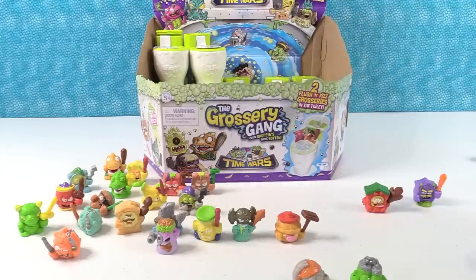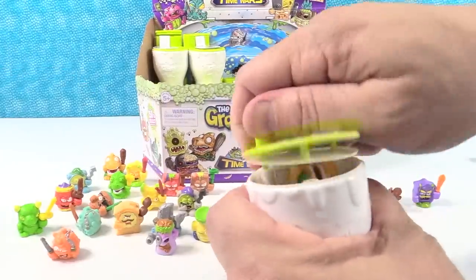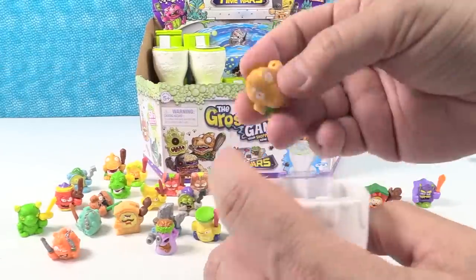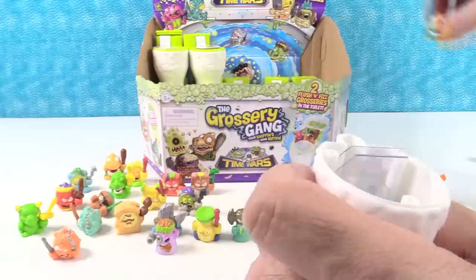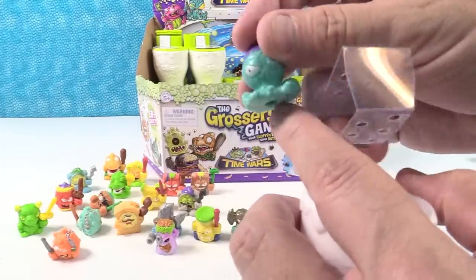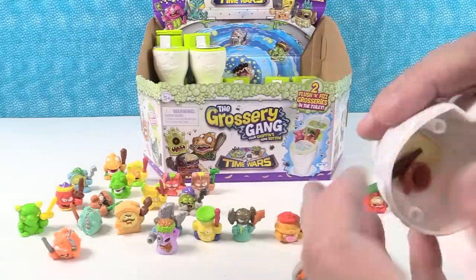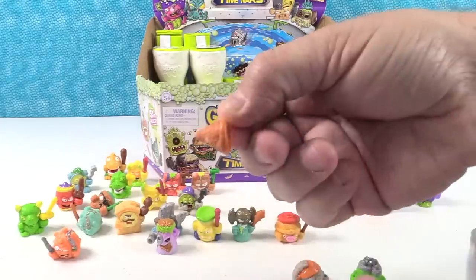Actually, you're right — it is Scum Skull. That's the one Paul was saying — Jurassic Jocks. Oh, there's a duplicate of Scum Skull. And I have a squid — or an octopus. That's the Sickly Squid. He comes with a little fishing net.